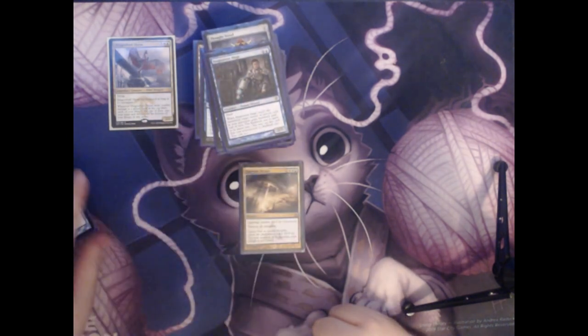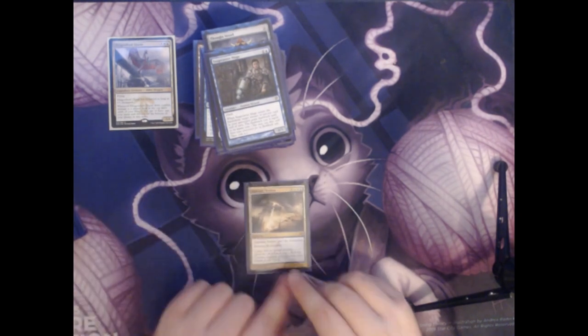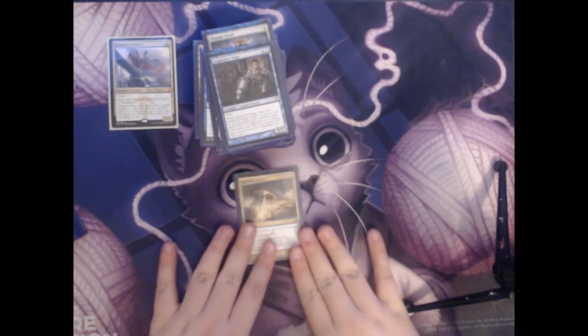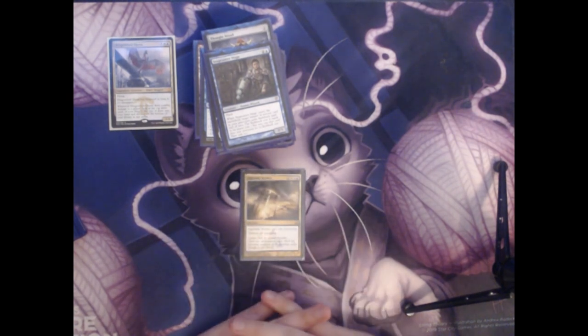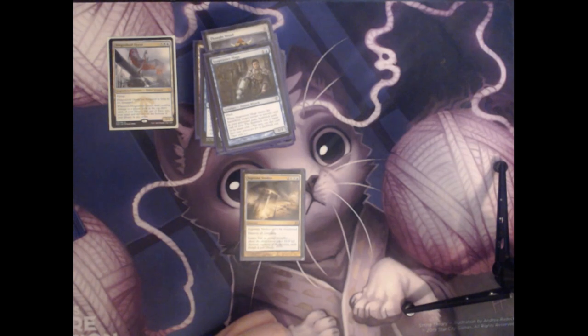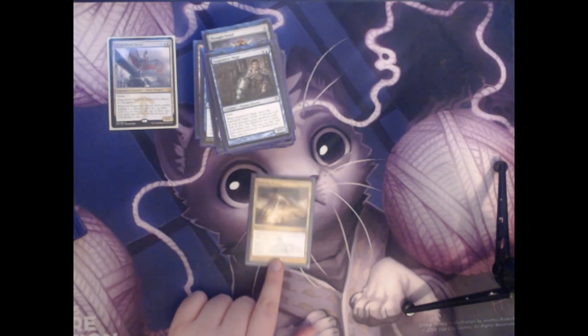Next we have Supreme Verdict. This is a single colorless, two white, and a blue for a sorcery. Supreme Verdict can't be countered, and you destroy all creatures. Since we don't really care too much about all the creatures in play — normally it's just Ojutai on our end — this can be really handy to deal with people that are getting out of hand with creatures on the board.